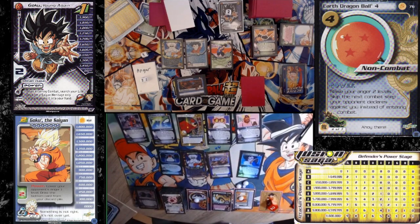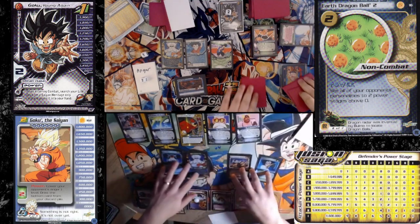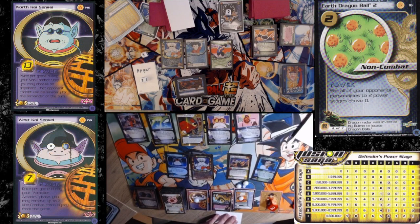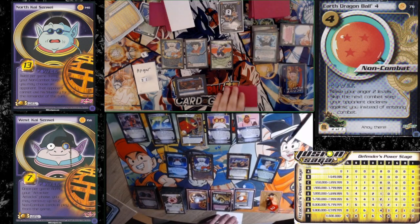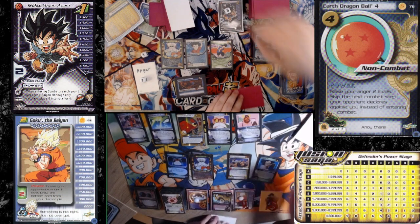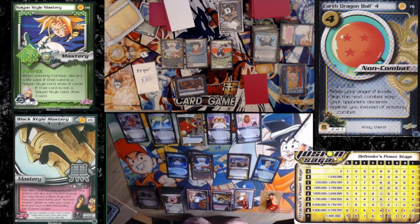I'm going to pass and rejuvenate. I'll draw. I will attempt to enter combat. A ball four happens. I will discard — time, light catch, and cross punch. I've got power — gaining power stages now. Three above. Two. Three.